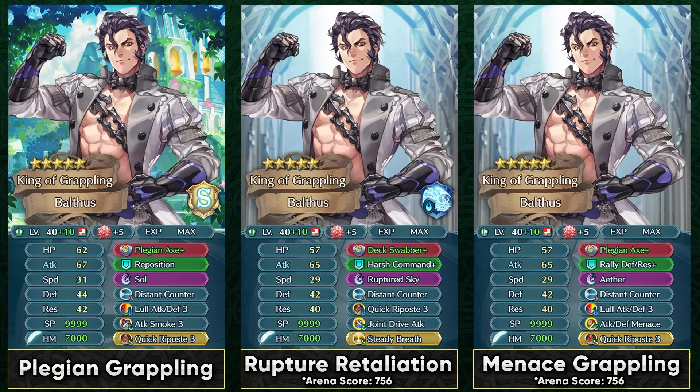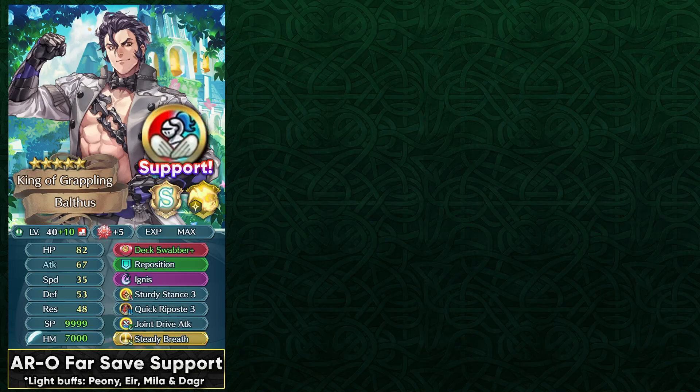In Arena at max investment, Plegian Axe is also an option requiring a 300 SP slot C skill like Joint Drive Attack or Attack/Defense Menace. Attack Smoke is at least required for Plegian Axe. I don't think investing into his speed is really worth it — plus Attack IV is better even at max investment because his speed isn't high enough to justify speed builds like Spurn. For Aether Raids, he can be used as a unit supporting a Far Save unit on the front line, with great matchups against Nifl as a green unit with high defense, running Steady Stance and Steady Breath with Ignis for high damage output.